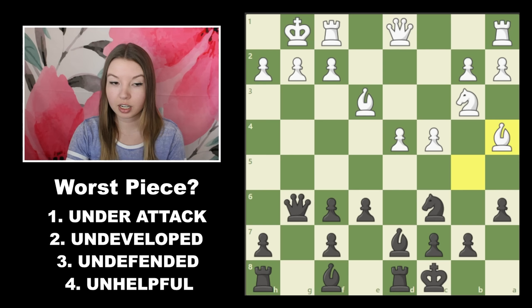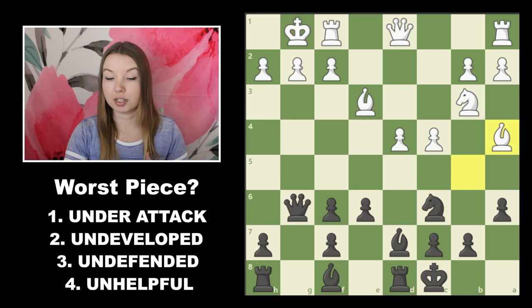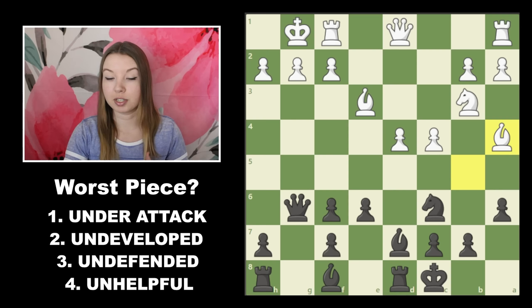Now let's apply the checklist to the black pieces. Do we have any pieces under attack? A quick scan shows no. If the bishop takes here, we can take back and it will be an equal trade. Do we have any pieces that are undeveloped? Both rooks are still on their starting squares — this rook has been castled but hasn't moved since. And this bishop on f8 also has not moved from its starting position, so it's probably our worst piece. However, looking at the position as a whole, our queen is lined up with white's king. So instead of developing that bishop first, a better move would be to line up the rook along the same file to create threats and tactical opportunities before connecting our two rooks.